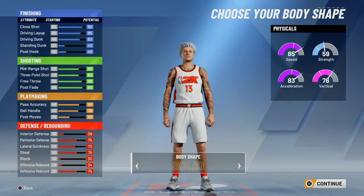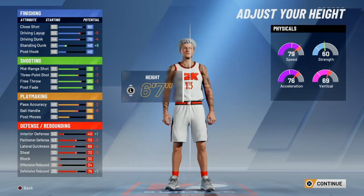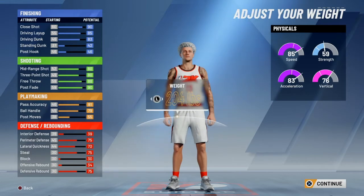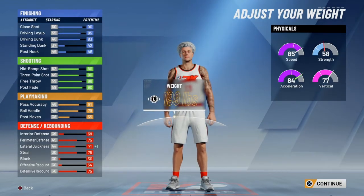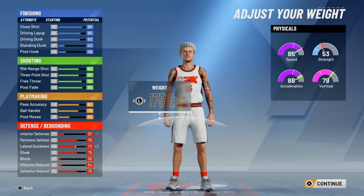Body shape does not matter — I make all my builds defined. Keep him at 6'5" so it's like the real Harden and his physicals and stats don't go down. You could make him the lowest weight to get the plus 3 lateral quickness and boost acceleration and vertical, or you could make him more accurate to his actual weight which is around 200, but I went with lowest weight, which is 175.